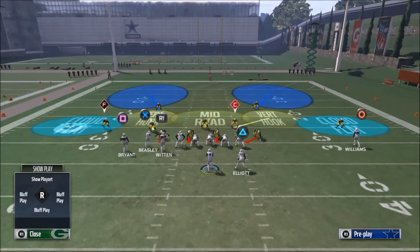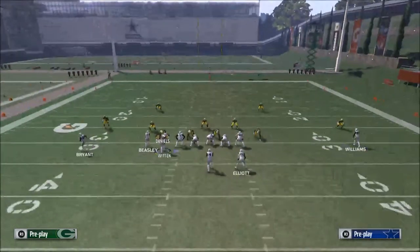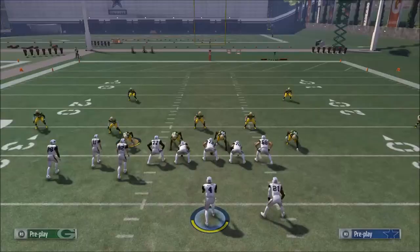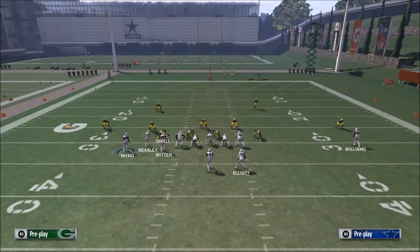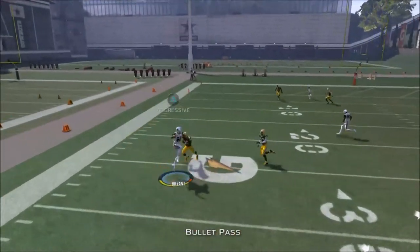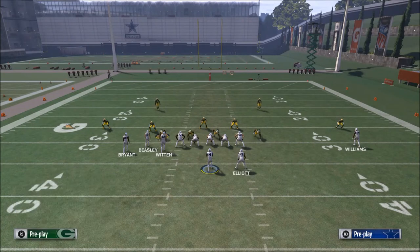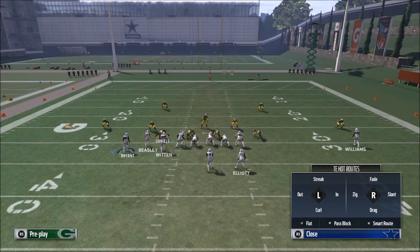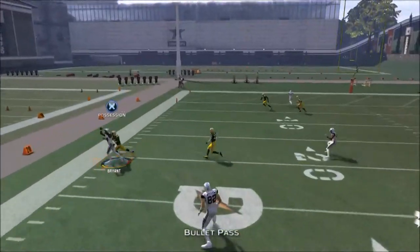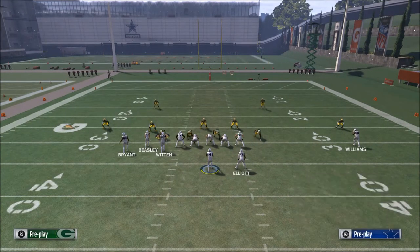The final thing I want to show is against the cloud flat, which is a Tampa 2 coverage — probably the most conservative of all the Cover 2 coverages. Same exact concept: motion them out and it's just wide open right there. Tampa 2 actually does a decent job too, but Cover 2 Sink has a pretty rough time against this, and that's what most people are running. Against Tampa 2, you could also try putting Witten on a zig to get him running a route and make this even more open.